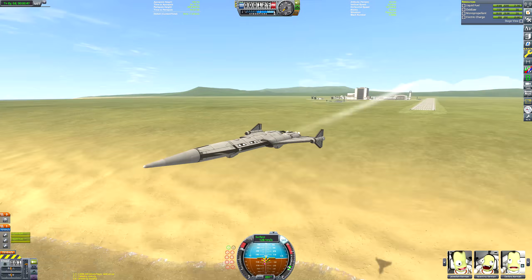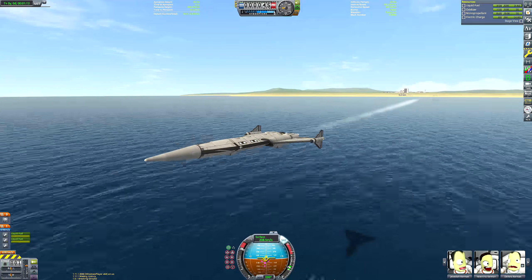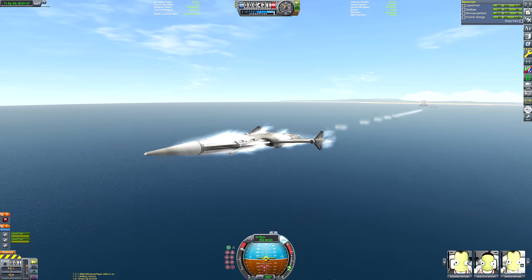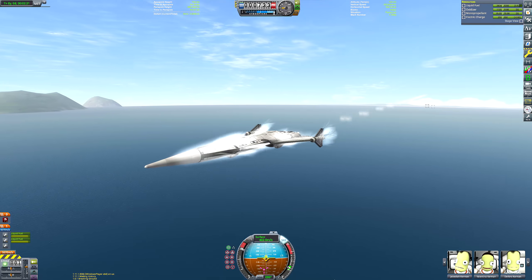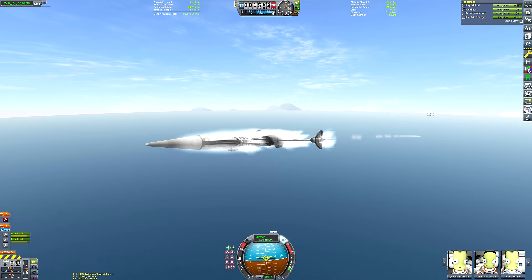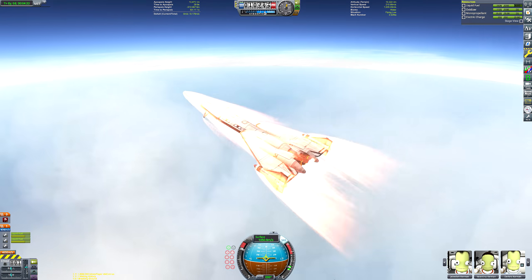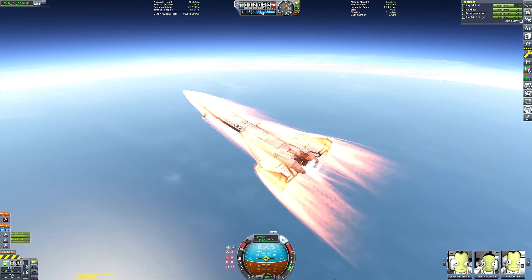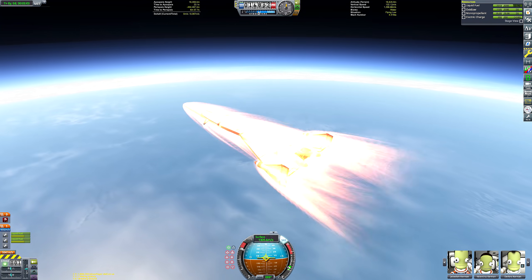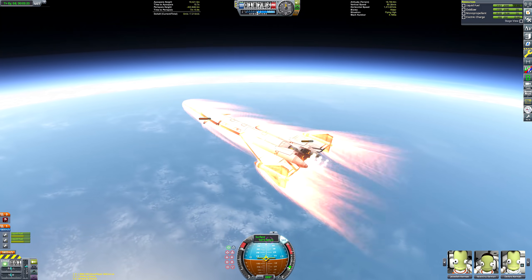There's some debris in the sea - I did a sea-launched rocket a few weeks ago, and in order to get the sea launch platform into the sea I had to drive it off the runway. Then I ditched the wheels once we were in the water, but apparently I never recovered the wheels. I recovered the boat and everything but the wheels are still there - they're probably going to be there for the rest of this save file's lifespan. But I should probably talk about the flight plan before I go on another tangent.